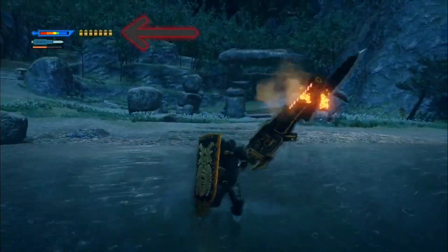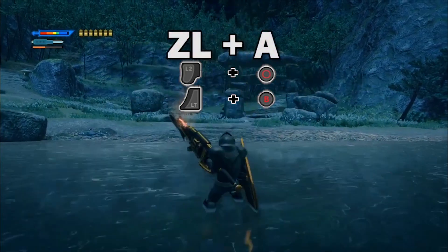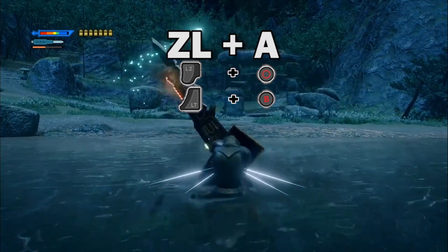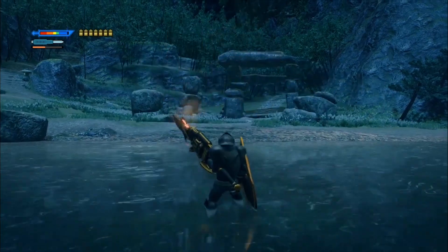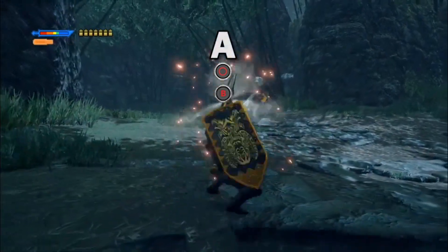Keep in mind, sheathing cancels the power up. ZR plus A will have you enter this brief counter position. Successfully absorbing an attack will have you negate the damage and sharpen your weapon. This will also allow you to use the faster Worm State Cannon by pressing A after.